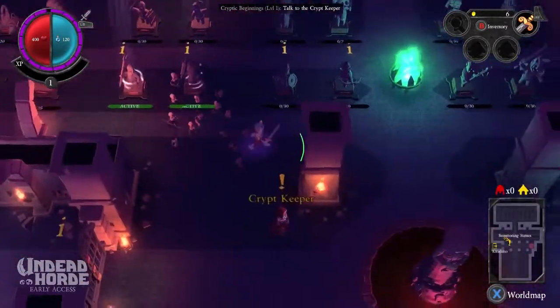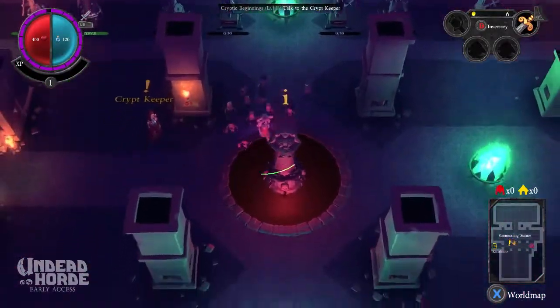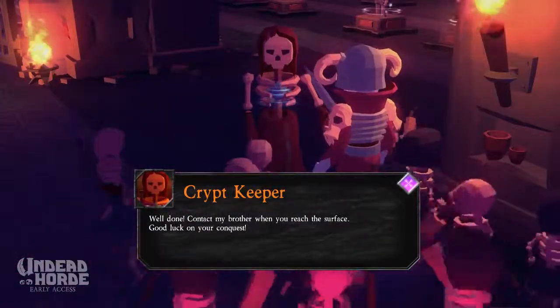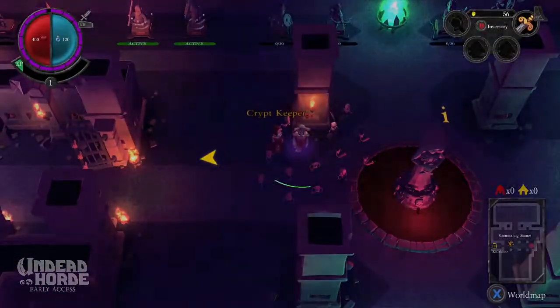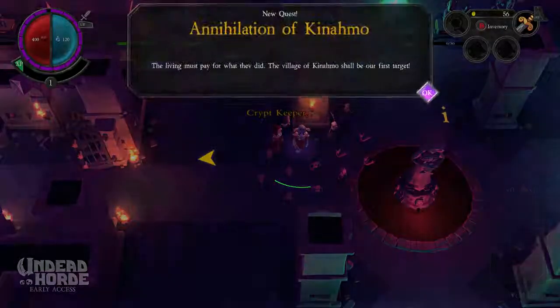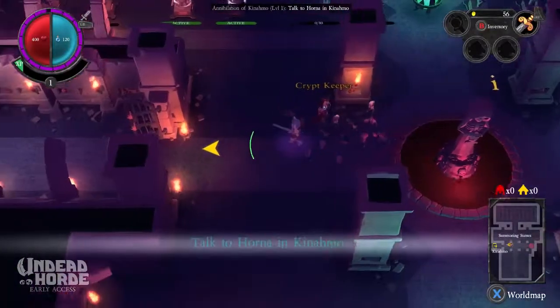Now what? Where do we go? Back to you, Crypt Keeper. I should fulfill my destiny one step at a time. Well done. Contact my brother when you reach the surface. Good luck on your conquest. Cryptic Beginnings complete - 50 gold, 150 XP. Annihilation of Kanamo. The living must pay for what they did. The village of Kanamo should be our first target. Let's do it.